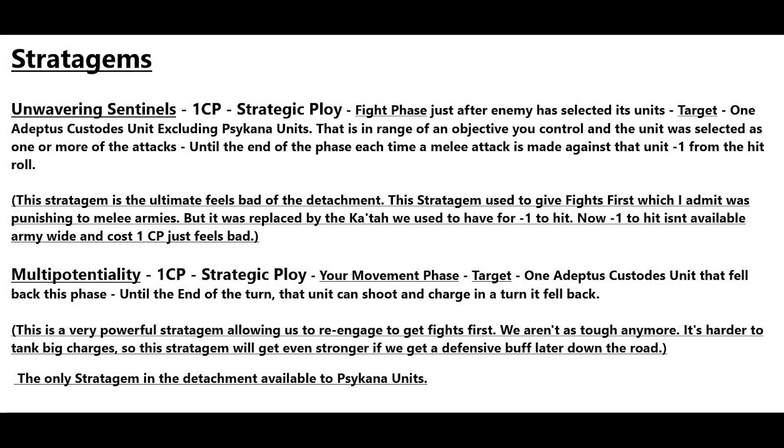The next stratagem is On Wavering Sentinels — one CP, a strategic ploy used in the fight phase. Just after an enemy unit has selected its targets, one Adeptus Custodians unit, excluding Psychona units, that is in range of an objective and has been selected for attacks gets minus one from the hit roll until the end of the phase. So essentially, if you control an objective you can get your old Katah back.